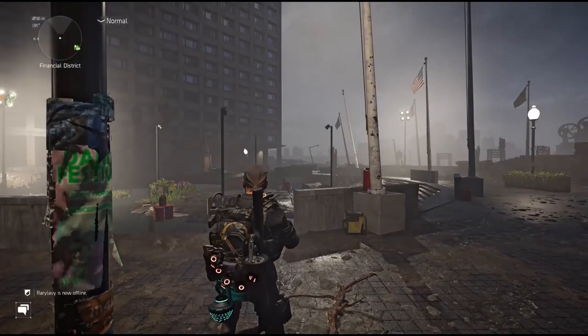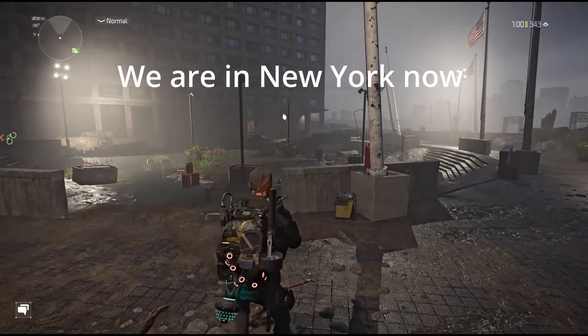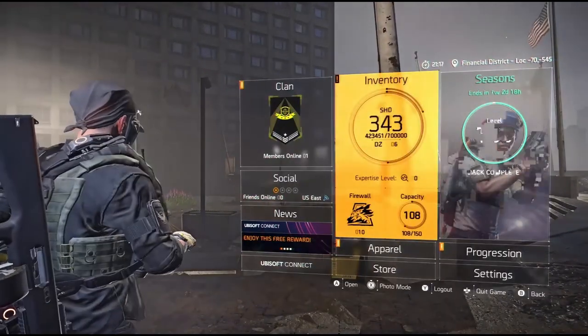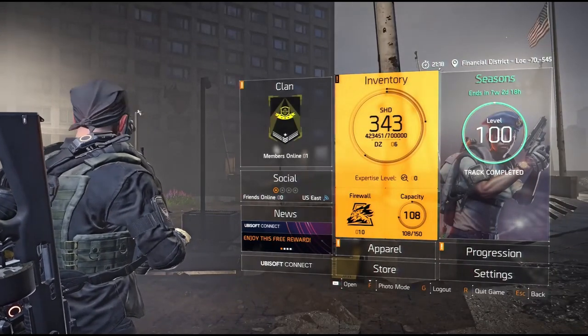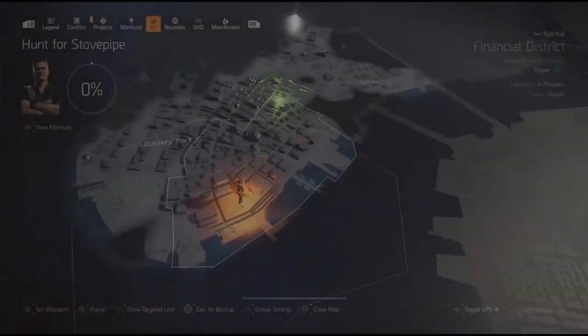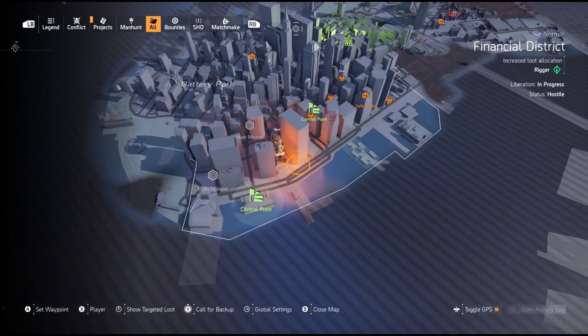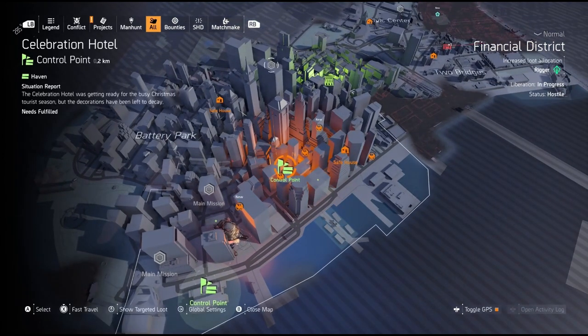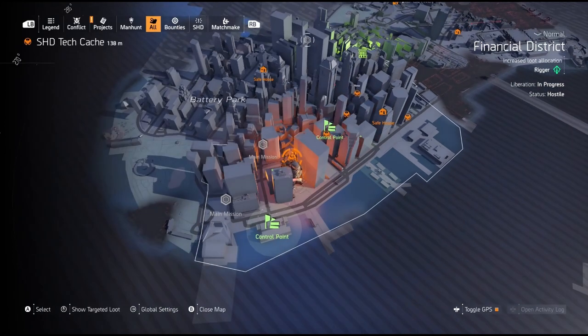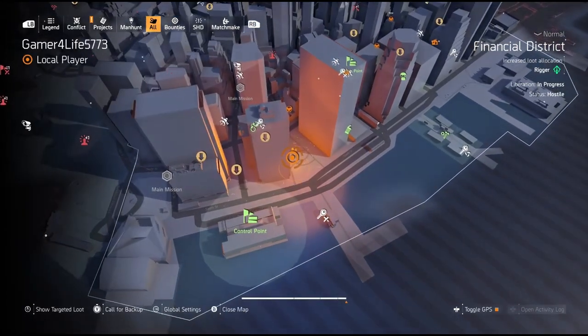On to the next mask. This one needs to be done after 2100 hours. You can see here it just turned 2100. We are going to come to the waterfront. The first things to do: take out the Waterfront control point and take out the Celebration Hotel control point first. Come back to the video after you do that.